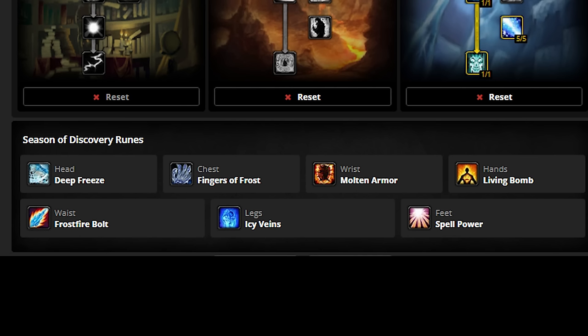For runes, we are using Living Bomb, Molten Armor, Spell Power, Icy Veins, Frost Firebolt, Fingers of Frost, and Deep Freeze. Right now, this rune combination is simming the best, and a lot of the top logs are using this build.